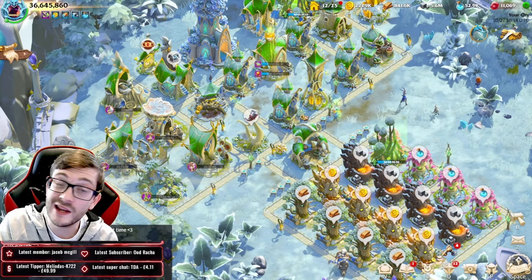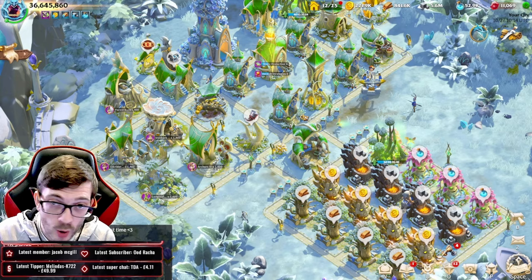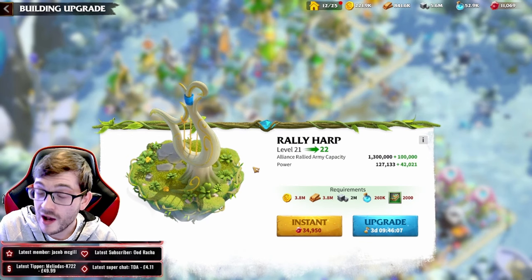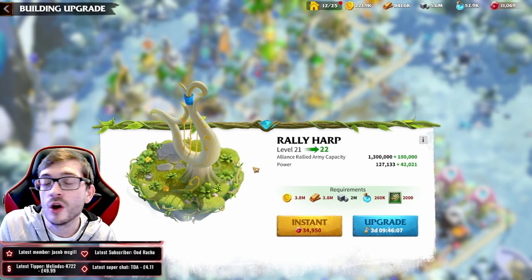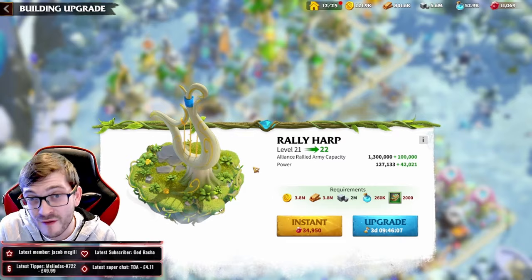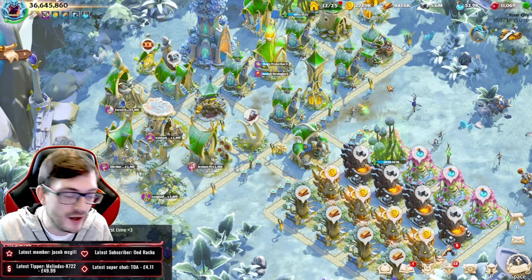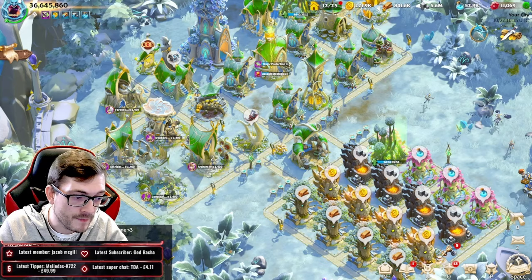In the early game, ignore forts and focus on heroes — kill dark creatures, get artifact XP and hero XP. But when you really need to pump out treaties to upgrade your rally harp, start on level 6 forts when they come out, then switch to level 7s as soon as they're available. You have to take advantage of how many more treaties you gain per rally.